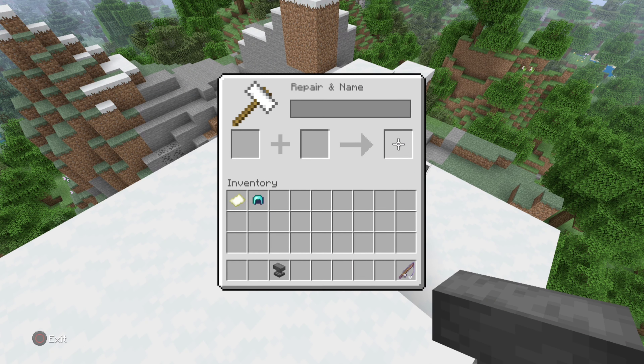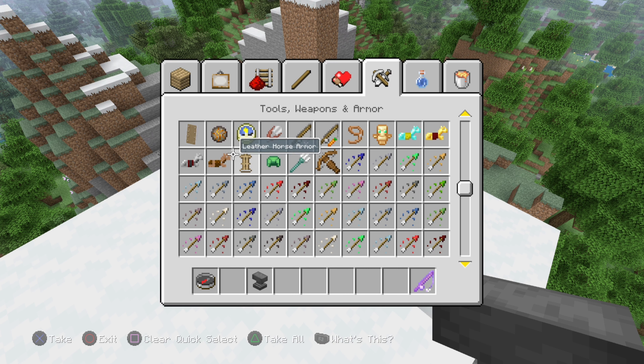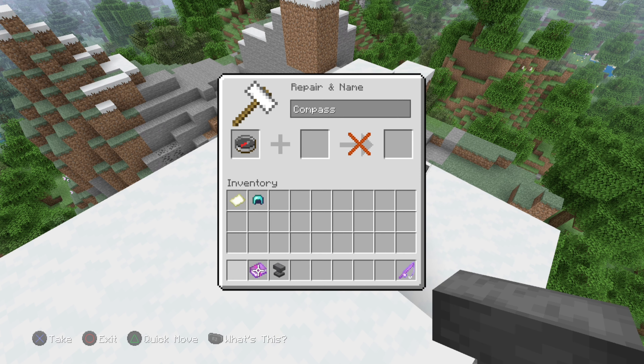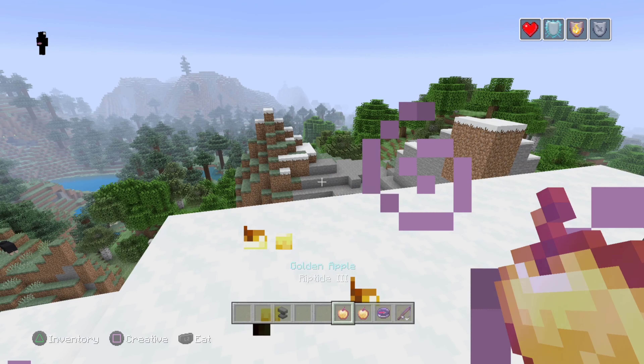In Creative Mode only, you can enchant any item with any enchantment, no matter what it is. You want Protection on a fishing rod? Or how about a Loyalty 3 compass? Or how about an enchanted golden apple — get it, because the golden apple is enchanted?